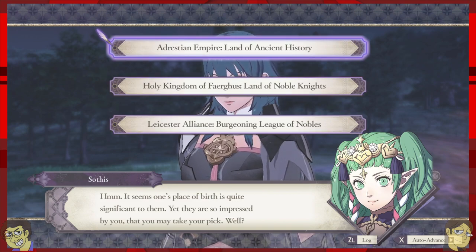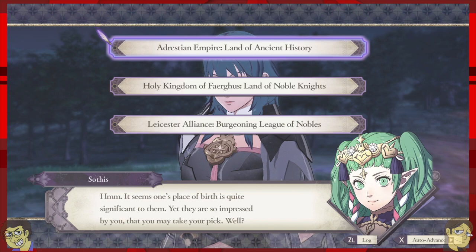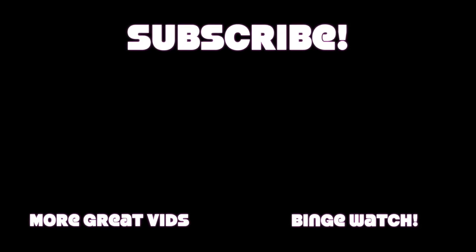We have Hufflepuff, Ravenclaw, and Gryffindor — or lion king! We're going to call it a day on this one and leave you on a cliffhanger about which house you're going to pick. If you guys like this setup — playing Fire Emblem — let us know in the comments. Like, subscribe, all that stuff. Sweet dreams and until next time, see ya!